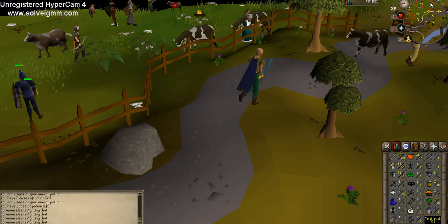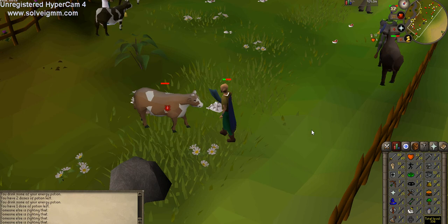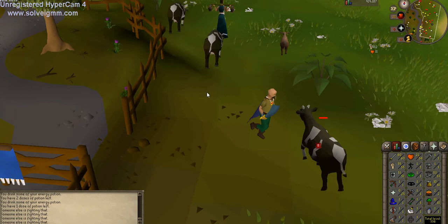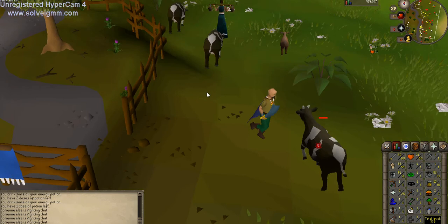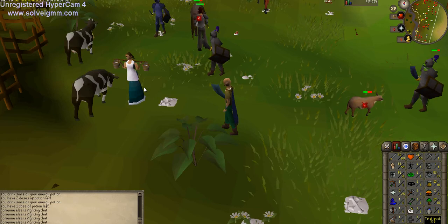We're gonna go to some cows — roll up on these cows. These guys are level 2. I recommend having 5 in all your combat skills. I also recommend you use the scimitar, and every time you get the ability to use a new melee weapon you're gonna want to use it because it's gonna be a lot better. Stay on cows until you are up to 15 in all your combat skills — you can go up to 20 if you want, but I recommend 15.